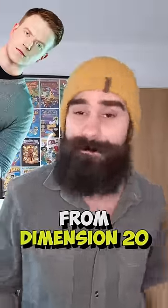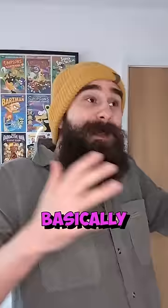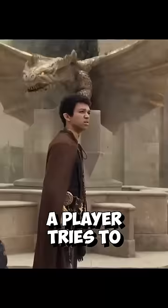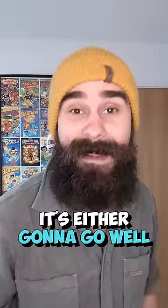Brennan Lee Mulligan from Dimension 20 and Critical Role has created a new rule for D&D: the emphasis roll, and it's a great idea to add to your games. Basically, rolling with emphasis happens when a player attempts something that the GM thinks is going to go really well or fail horribly. For example, a player tries to jam an axe into a dragon's mouth to hold it open — it's either going to go well and be badass or going to be a disaster.